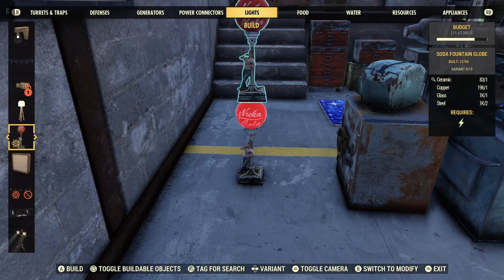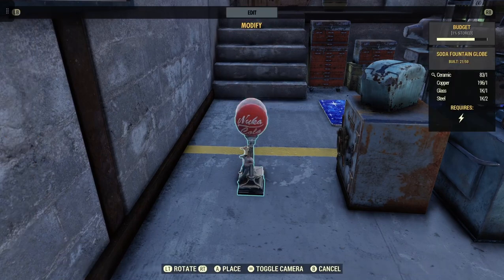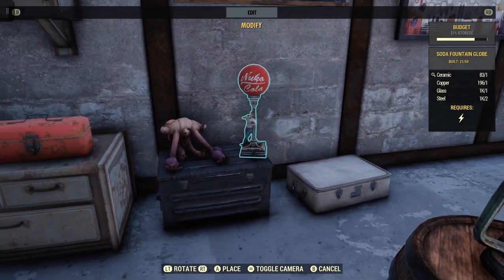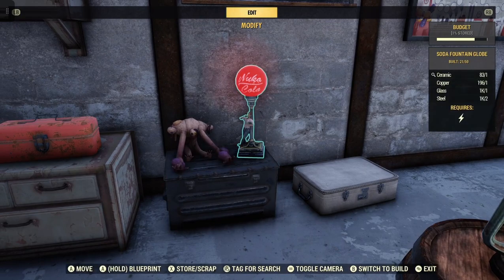You can build 50 of them if you want 50 lights like it. You need one ceramic, one copper, one glass, two steel, and it requires power obviously. Let's move this right over here — it looks good right there next to the little plushie. Looks pretty good there.